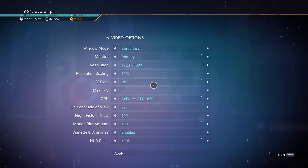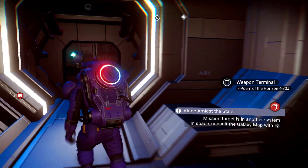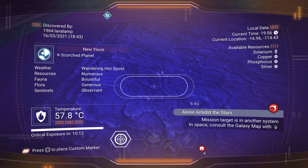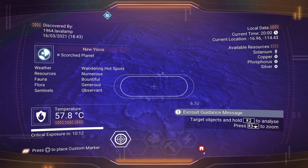I'll go to Video Options and change the HUD scale just to make it easier to see. So this is at negative 16.96, negative 114.43, and it's on the Moon New Yesos.